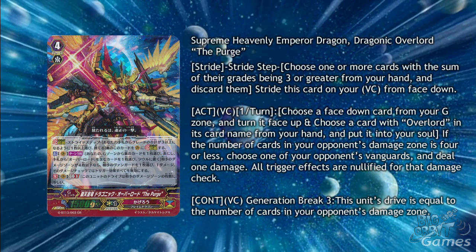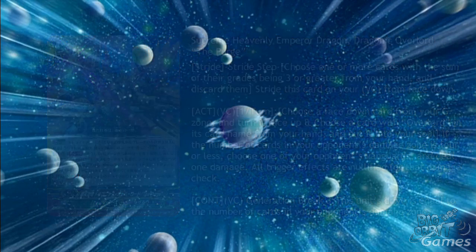Supreme Heavenly Emperor Dragon Dragonic Overlord the Purge is the stride form. The first skill is Act Vanguard Circle once per turn: choose a face down card from your G zone and turn it face up, and choose a card with Overlord in its card name from your hand and put it into your soul. If the number of cards in your opponent's damage zone is 4 or less, choose one of your opponent's vanguards and deal 1 damage; all trigger effects are nullified for that damage check. Not only do you easily get the Overlord card from the On Stride skill, but this also fuels the Soul Blast of the Grade 3. He also has Continuous Vanguard Circle Generation Break 3: this unit's drive is equal to the number of cards in your opponent's damage zone. So it doesn't have a Restand ability, which some people might be upset about, but having 5 drive checks and dealing an instant damage is just as devastating, especially with it being such a low cost.